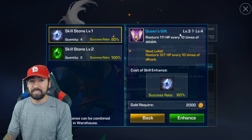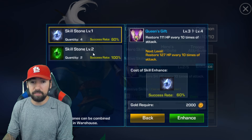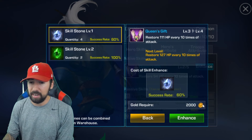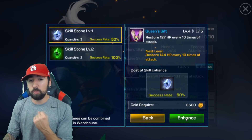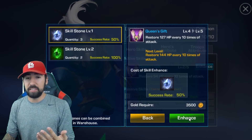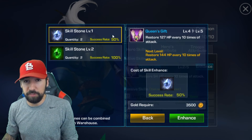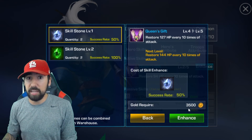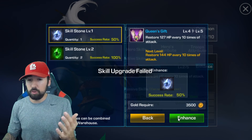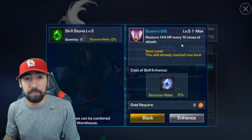It worked! Now it's upgraded to 3. The higher level you go, the lower the success rate. The level 2 skill stone is more rare. Let's try a 60% chance — 2,000 gold — going from 3 to 4. It worked! Now for 4 to 5 we have a 50% chance. Skill upgrade failed. Still lose the gold though. Let's try again — 50/50 enhance. Failed again. One more time — yes! It worked. Now he is at level 5 of 5.